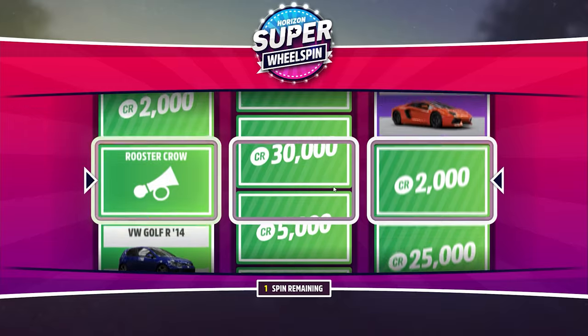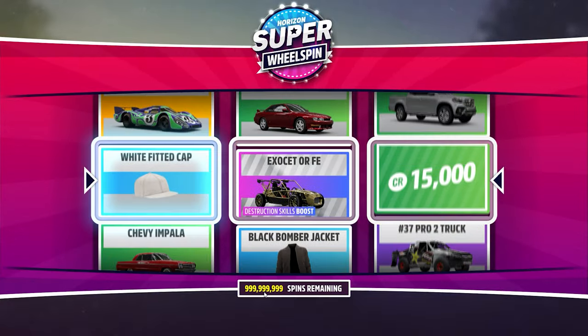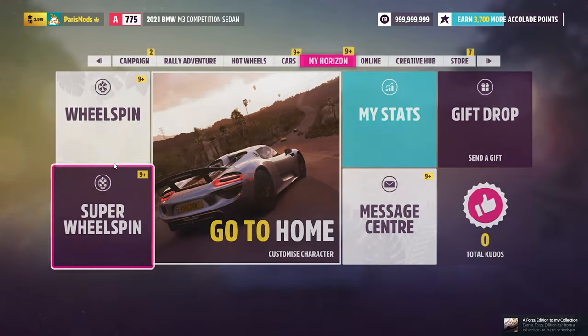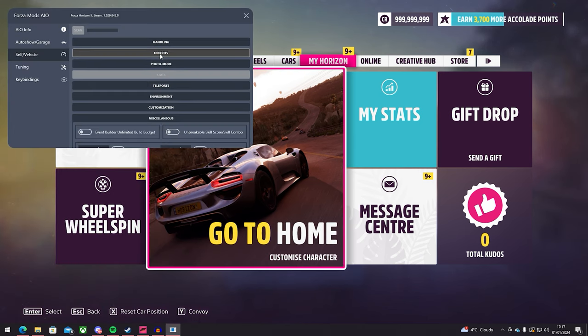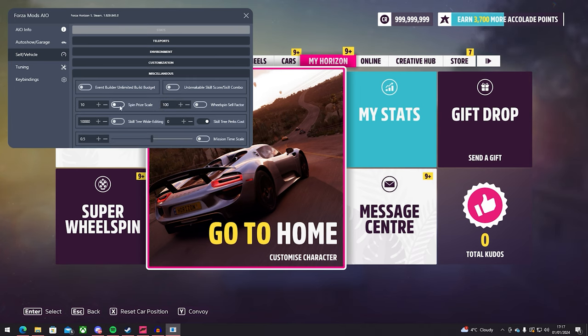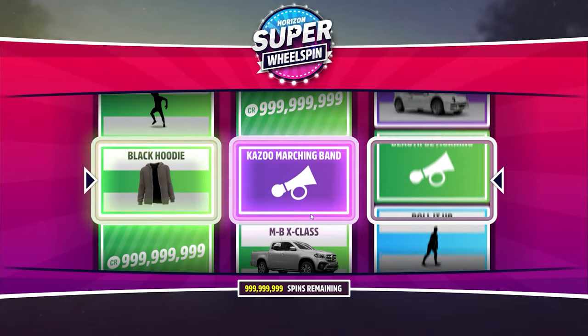So we now have ourselves some wheel spins. Let's go back into super wheel spins. And there we go — as you can see, I have unlimited super wheel spins. Let's see if we have unlimited normal wheel spins. There we go, we have unlimited normal wheel spins as well. And as you saw previously, I had basically a billion credits from the wheel spins. You can see here the spin prize scale feature — this increases money reward prizes in the wheel spin. So set this to 9999999 — a bunch of nines. Go back into the super wheel spin, and as you can see, you also have unlimited credits just like that.